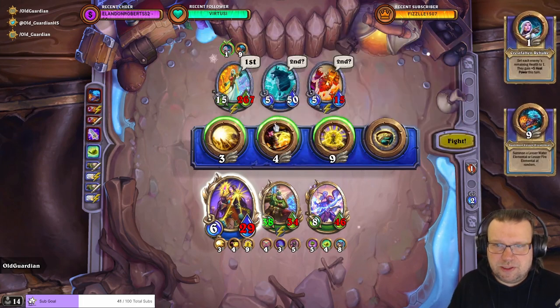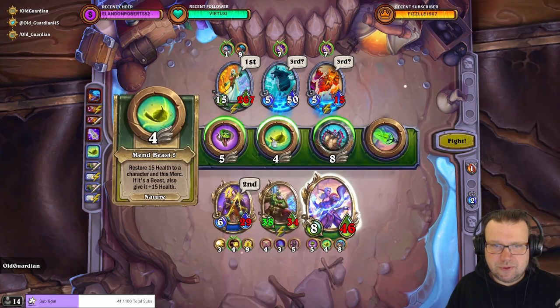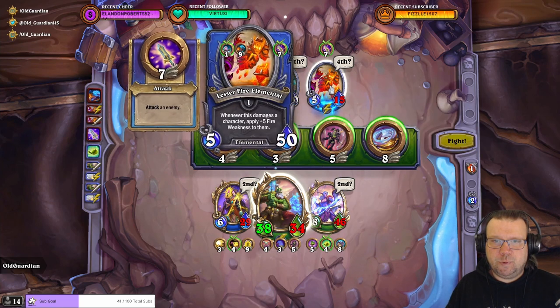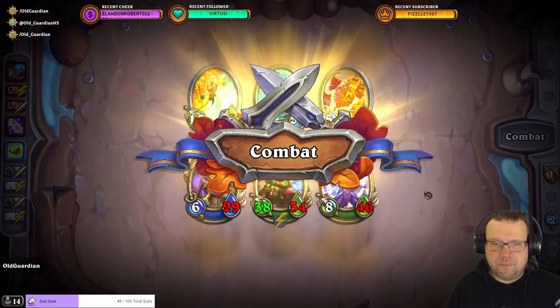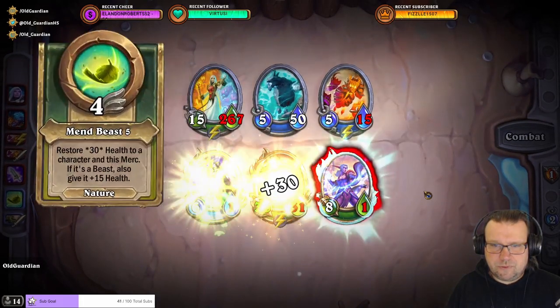Okay, health is going down again, so then we need to do the cross heals. Heal and heal. And Samuro. Rolling Blade would kill this before it gets to attack again. And we're going for that one now. Need the cross heals.